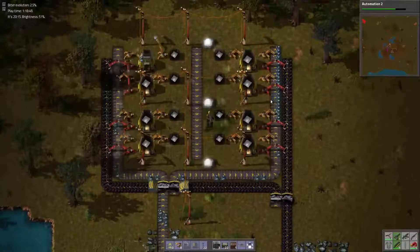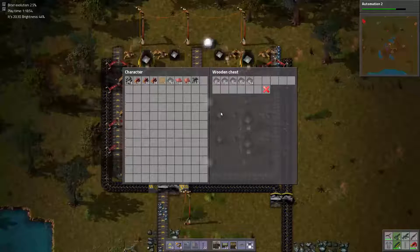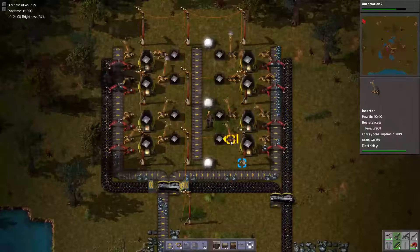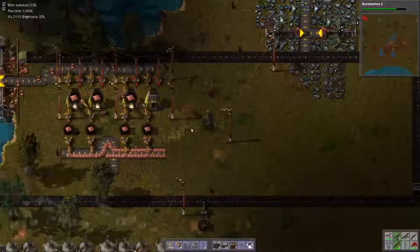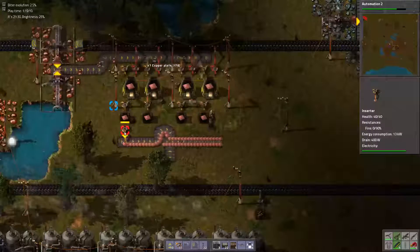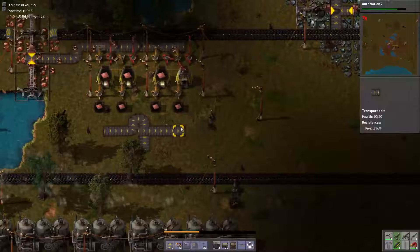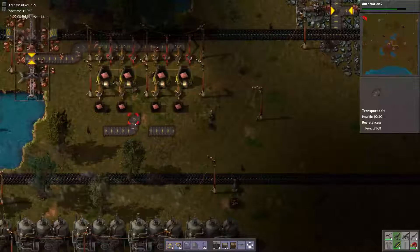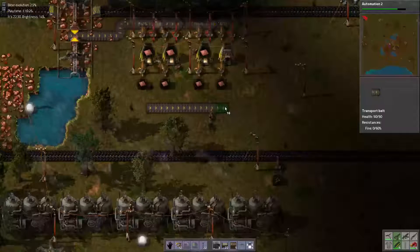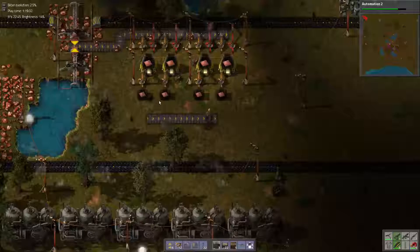Each box can hold 1,600 times 8 — that's legit. I don't want these. Which means I could fit another row. I could create another row if I didn't want to unload the chests, because I could duplicate this, I'm pretty sure.